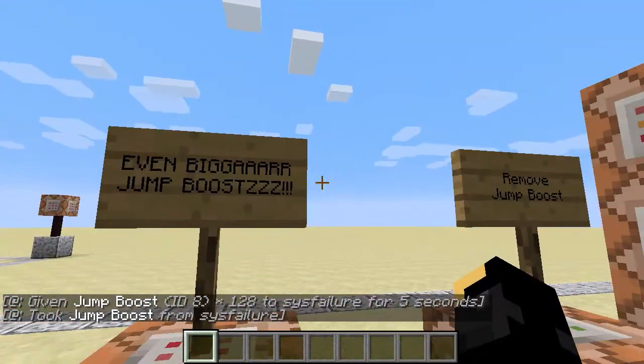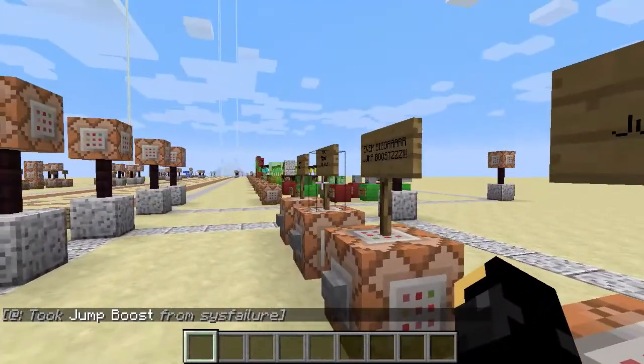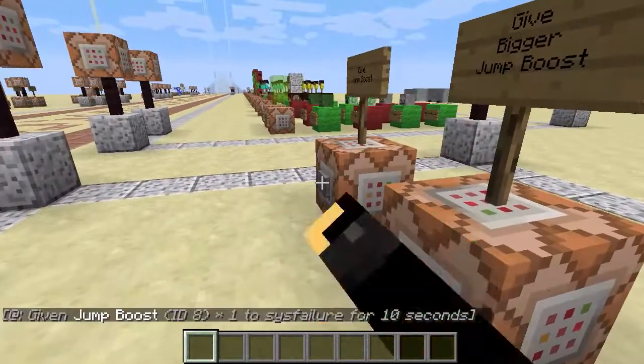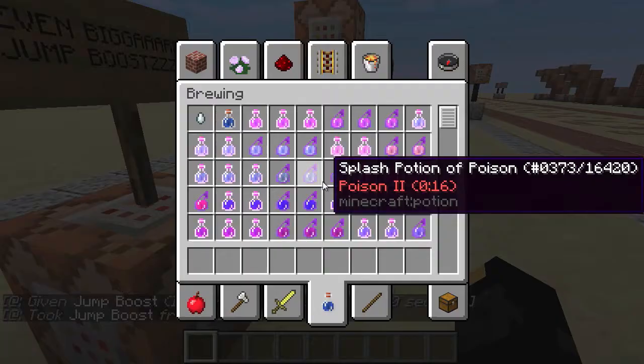Now if you have your jump boost, strength, mining fatigue, whatever - if you give somebody that effect for 0 seconds, it takes away the effect. So there we are - got that for 10 seconds, press that, and it's gone.